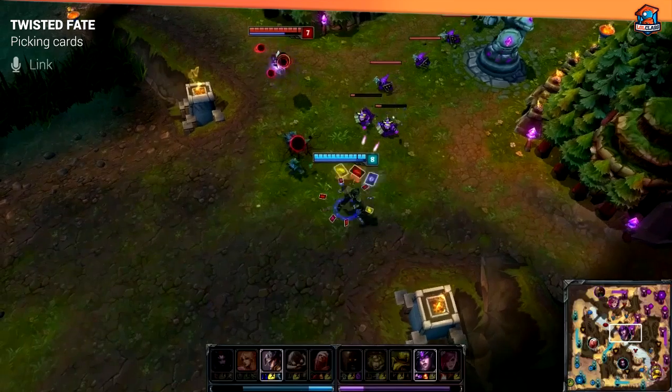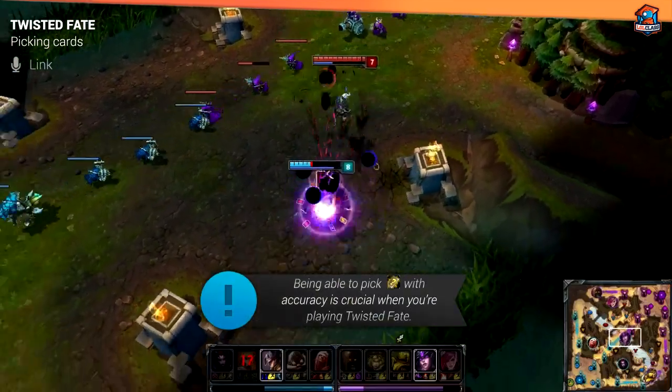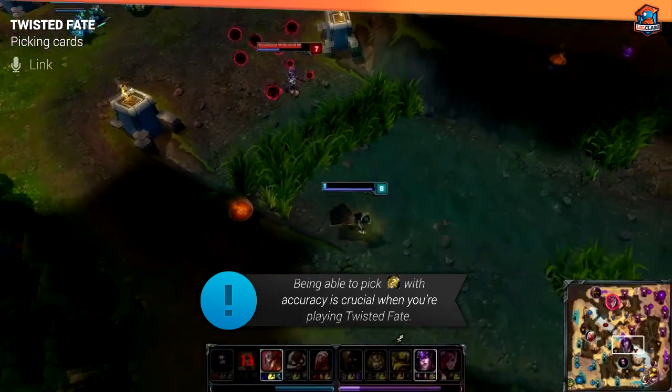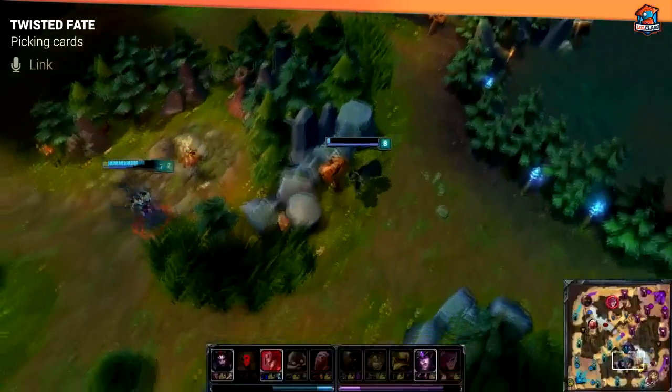Tip number one: I suggest that you go into a custom game and practice picking up his gold cards, because that's his most important card. With practice, you'll be able to get the pattern and rotation down, which means you'll be able to pick up gold cards at any time.